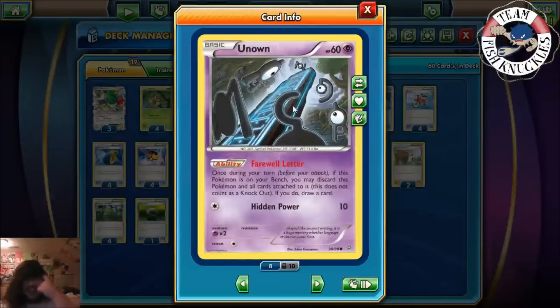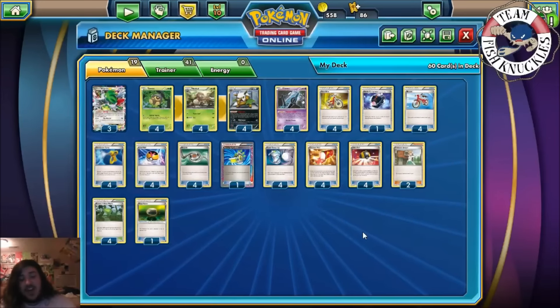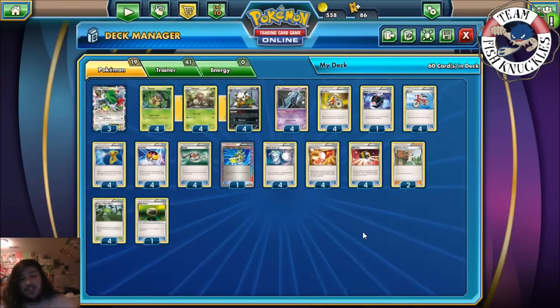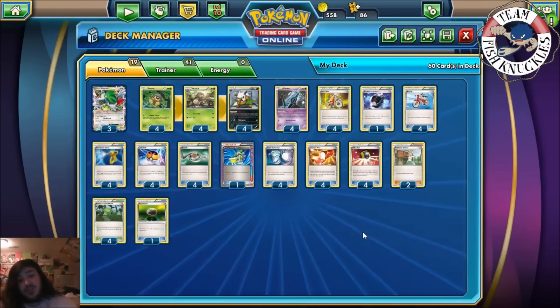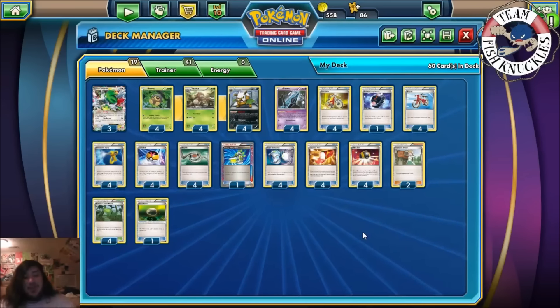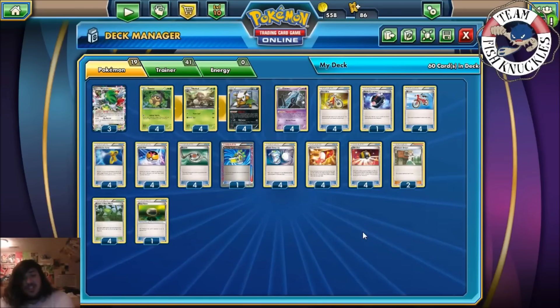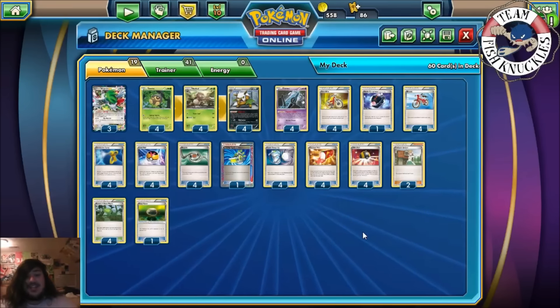We play one Floatstone so you can put it on Unknown. If Unknown is in your active spot you can't use it, so you need a Floatstone to retreat it and then use Farewell Letter to discard it. That's the whole deck — pretty straightforward. Try to Giant Fan as often as possible, and if you flip six heads you can potentially shuffle all six of your opponent's Pokémon into the deck. This list is from Andrew Wombat from the Charger Lounge — big shout out to him.